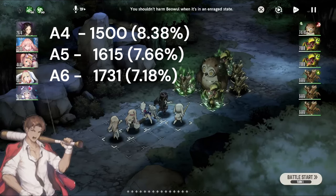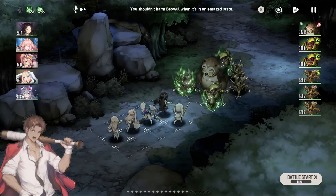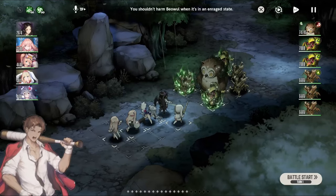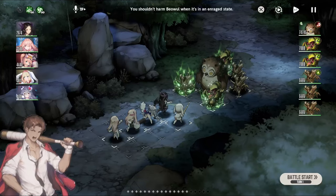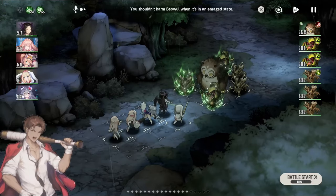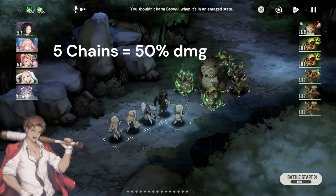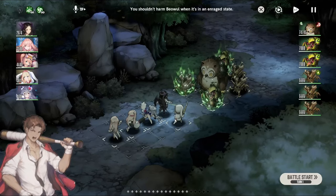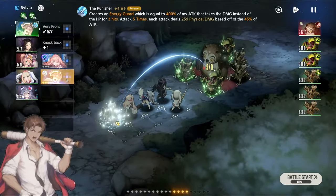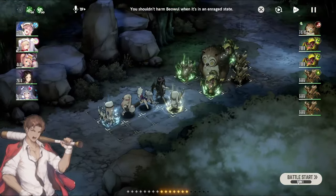If we calculate this from the start, so far we are calculating with five chain attacks — because the first one would not count. We started at 1,154 and we are ending on 1,731, which means that with five attacks, we are getting an increase of 50%. We're able to deal 50% more damage. If we do it like this — I'm going to be using this character that already is going to be able to do five attacks, and then after that I attack with Justia — I will be able to see what would happen.